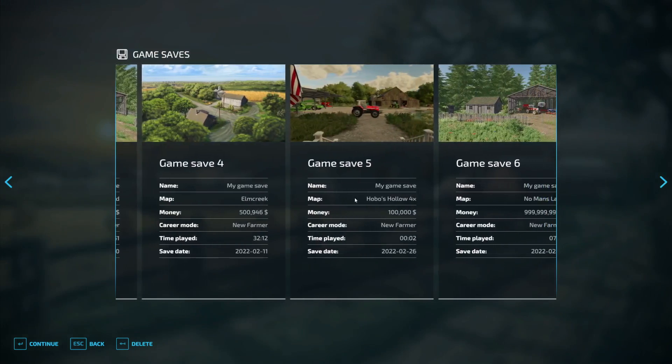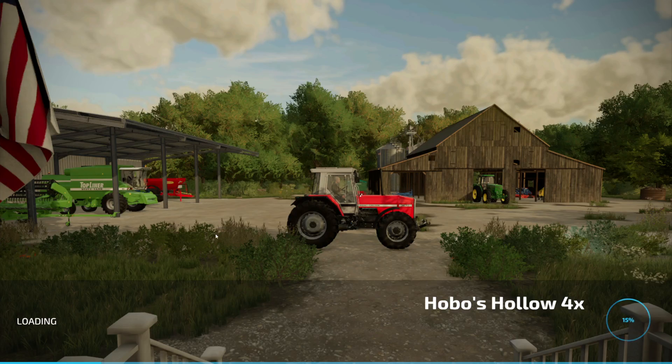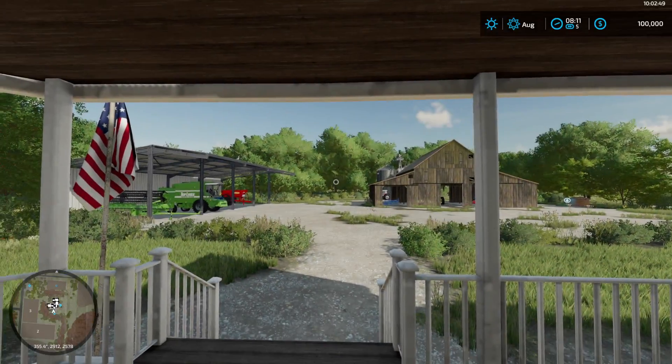Got it in save five here. Saved up, turn on all my mods, let her load up a little bit. In case you're new to my map tours, like I said, I haven't been in here. I haven't played on it, so this is just a basic first impression of the map. This is Hobo's Hollow and it's rural USA. We'll just jump in and we're here at the starter farm.